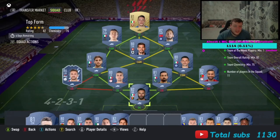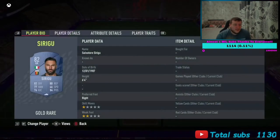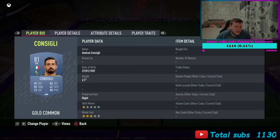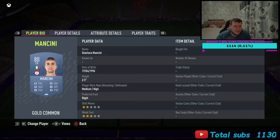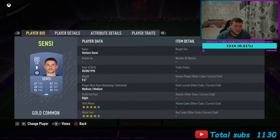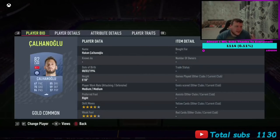I've gone with Sirigu in goal. Rui Patricio playing right back. He can play center back with Mancini. Left back is going to be an in-form — he's only like 12 or 13k, cheap. He's 96, knock him in. Sensei is playing CDM, left side CDM is Locatelli. Attacking mids: Caliguiri.